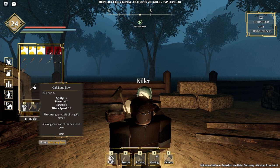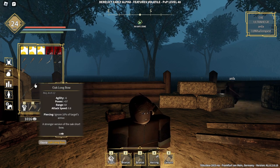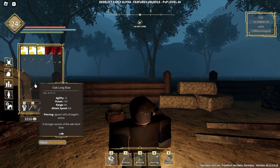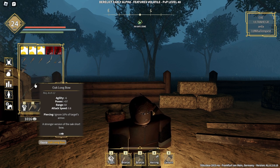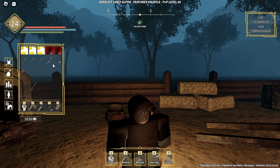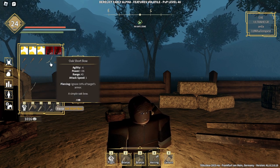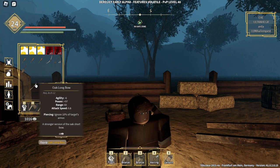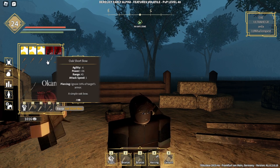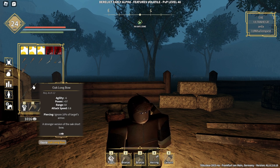The difference between the short bow and the long bow comes down to power, range, and attack speed. With the longbow you get lower attack speed but higher range and higher power. The agility stats are the same. But the power difference is huge — the longbow has 97 power while the short bow only has 36. That's basically doubled.